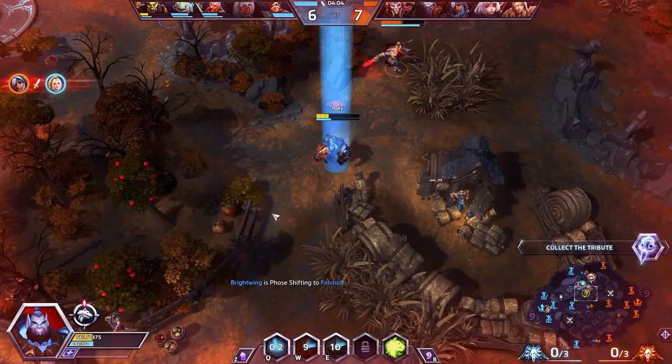The talents we used in today's video: Rolling Thunder, Mana Tide, Ancestral Wrath, Earthquake, Frostwolf Grace, Tempest Fury, and Wind Rush. Stats for the game: we ended up top damage by just a smidgen, and we almost matched our damage in healing — and we out-healed the enemy Ana!